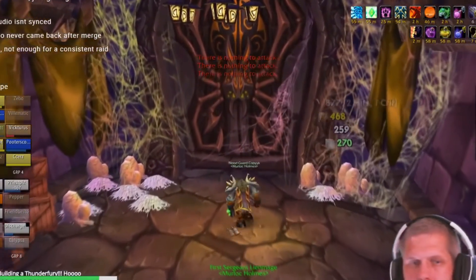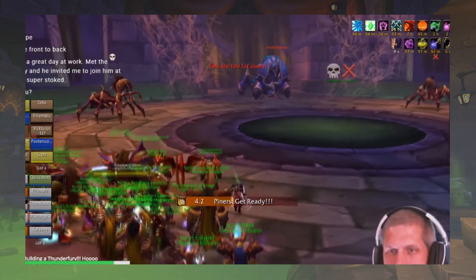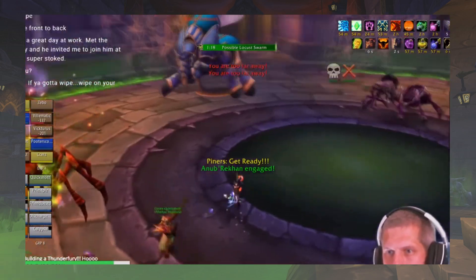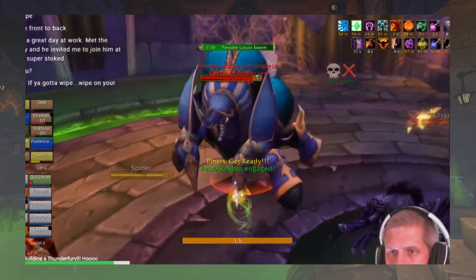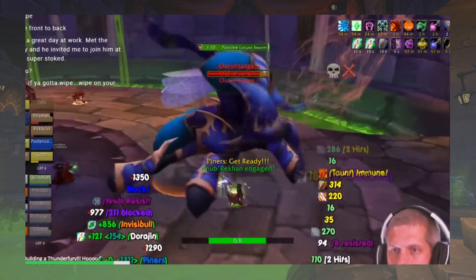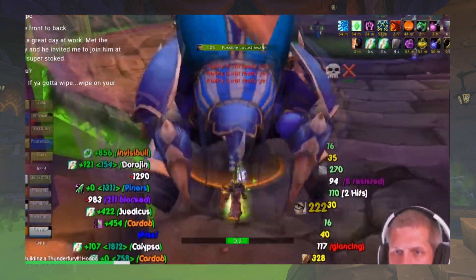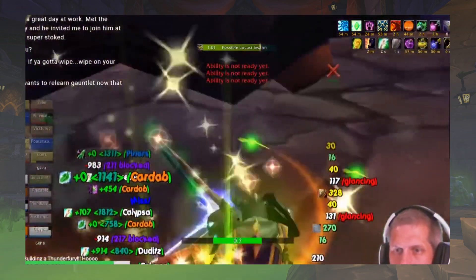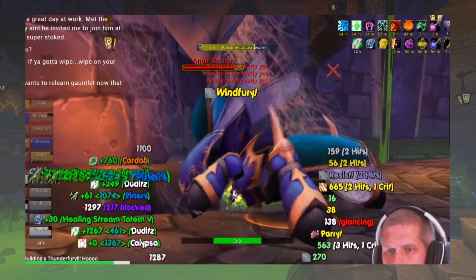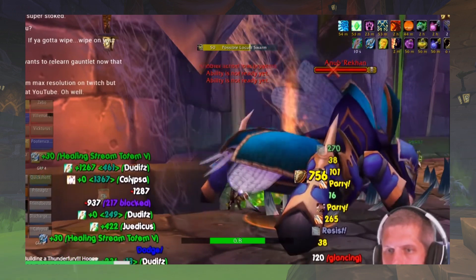Here in the spider wing approaching Anub'Rekhan's door, making our way in, pre-positioning and marking the adds. Targeting Anub'Rekhan — there they go, the off-tanks grab the two adds. Picking up Anub'Rekhan and moving him to the far side of the room approximately where he started, making sure there's plenty of run space so the swarm impacts as little of the room as possible. Noting the timer at the top for the potential incoming swarm — and there goes an impale.